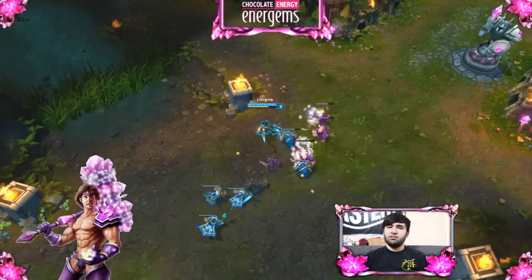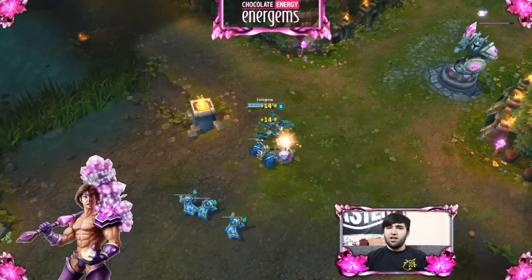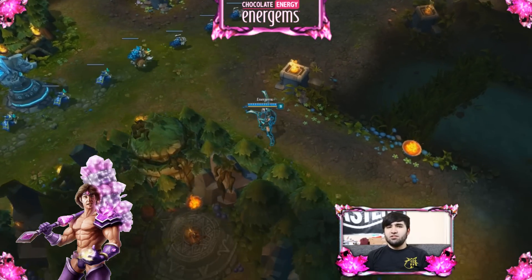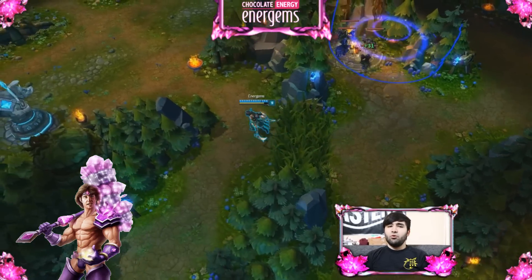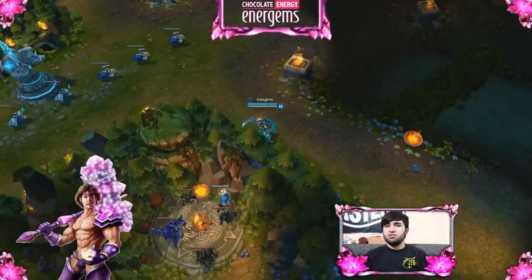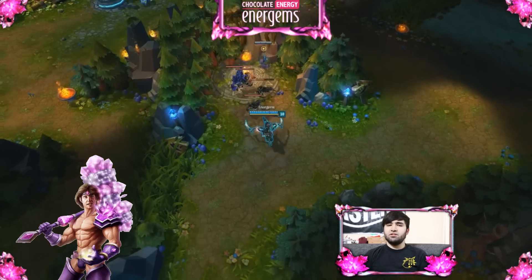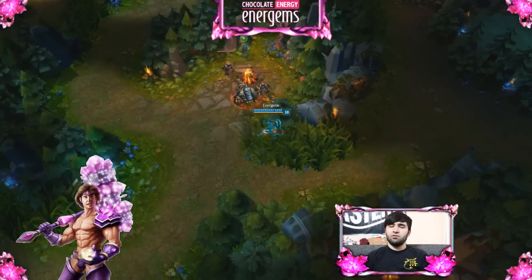Something that a lot of Akali players just don't think about enough is their ability to jump to jungle camps, and you can do this in two ways. You can throw down your twilight shroud and gain vision of any camp on the map, or you can even trinket it over a wall and jump to the camp. Using both these tools can help you make really flashy escapes, and you can juke around the jungle and just throw people for a loop.